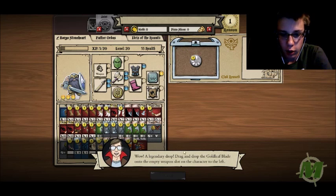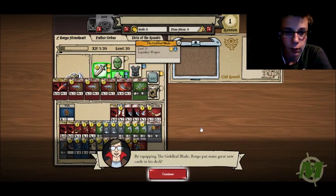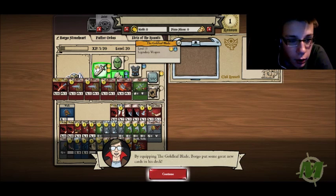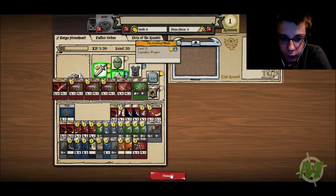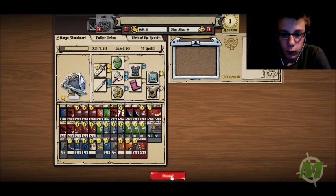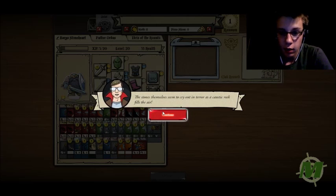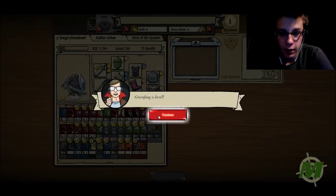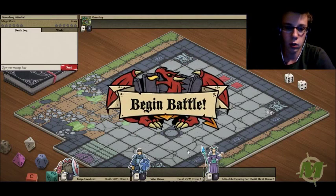Open the chest to claim a treasure. Woohoo! Legendary drop! Dragon-drop the Gold Leaf Blade onto the empty weapon slot on the character to the left. Wow, that's a thirteen — and it gets all that stuff. Alright, onward. Rumbling shakes the temple; the stones themselves seem to cry out in terror as a caustic reek fills the air. Ambush! Green Fang is here.